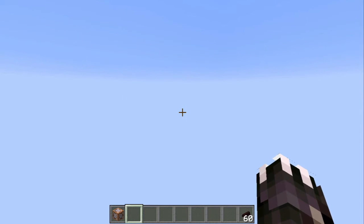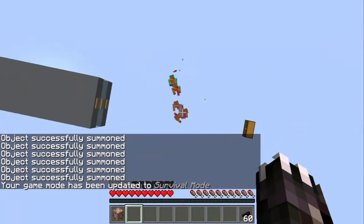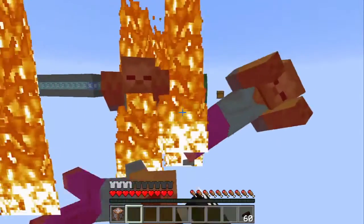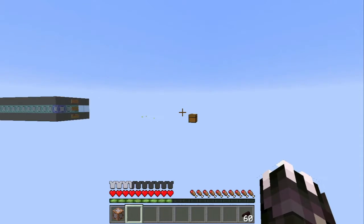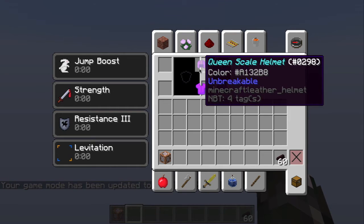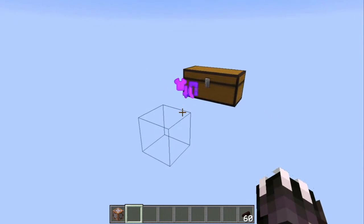Let's summon some zombies. I'm going to fight them with my bare hands — one hit kill! So that is basically all for the queen set. One important thing: if you want to take the armor off, you have to throw it on the ground or this command will glitch out. When you're done with it, just throw it on the ground and all your effects will go away.